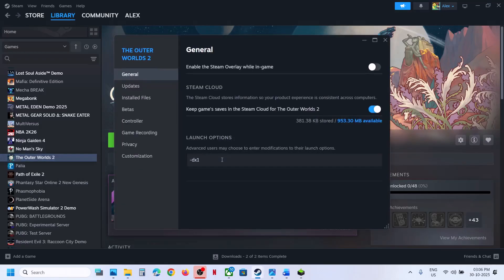If still not working, make a right click, go to Properties once again, and type in -dx12. Save it, launch the game, and check. If that still does not work, you can remove this and follow the next step.